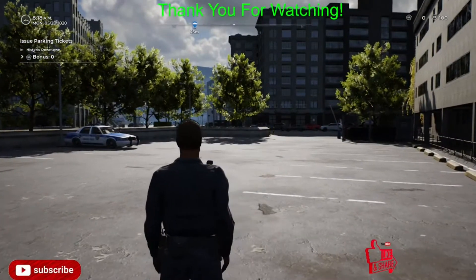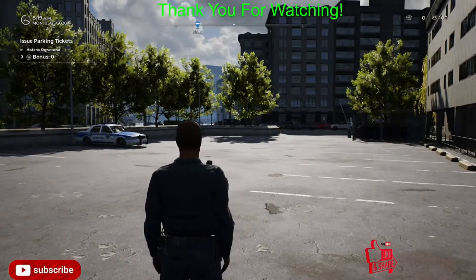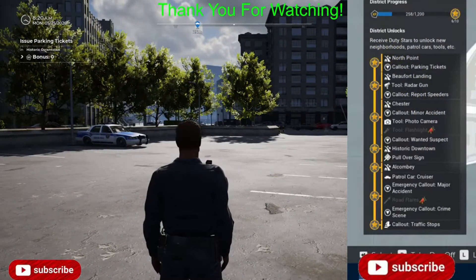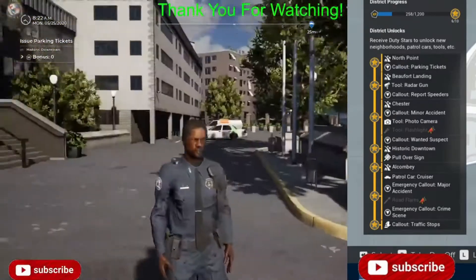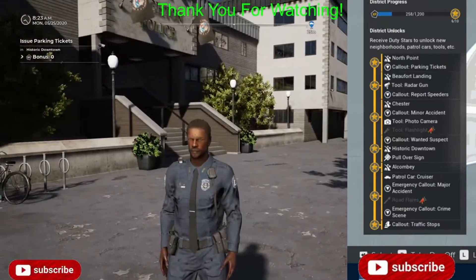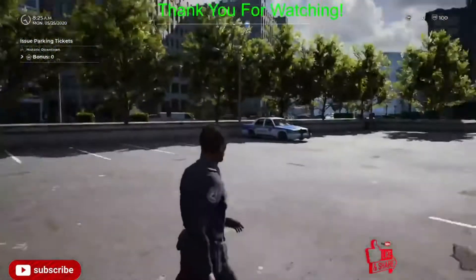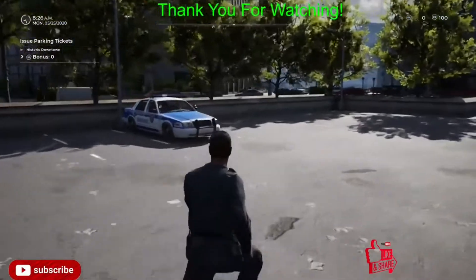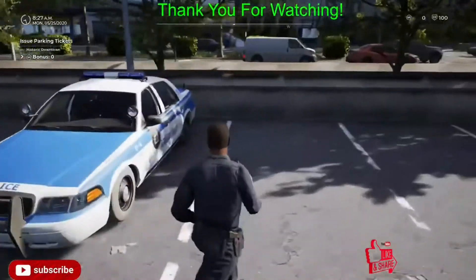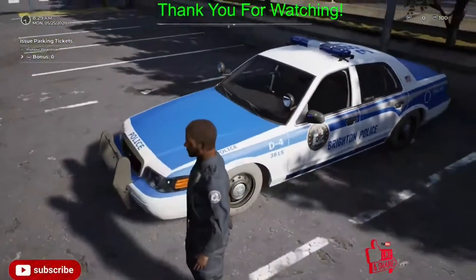So to get the cop car you got to go through all that progress that you saw on the left side of the screen earlier. Once you have the cop car on lock, you're gonna have to fill the police presence bar - you'll see it where you issue parking tickets - and you got to do that for like three areas. After you got that complete, you should have traffic stops on lock and you'll be able to get this bad boy right here.